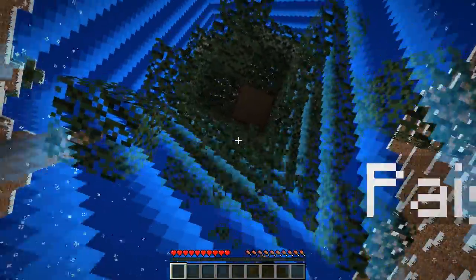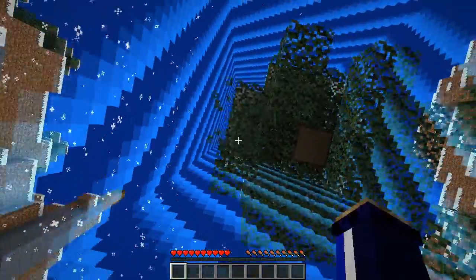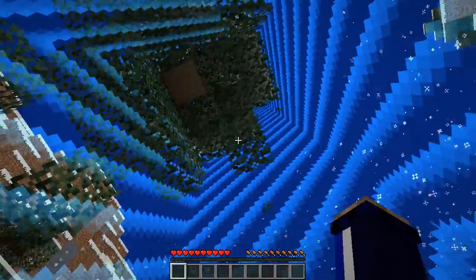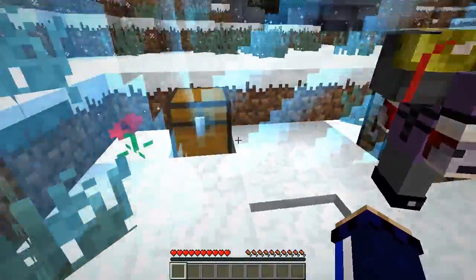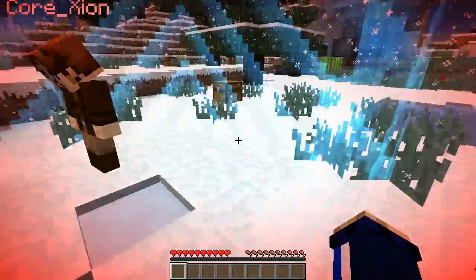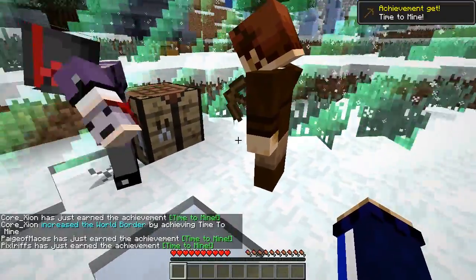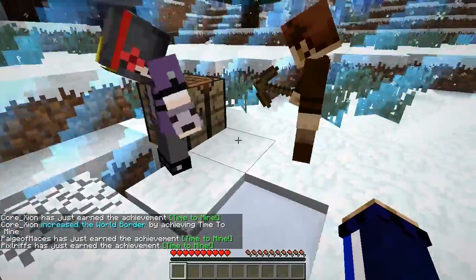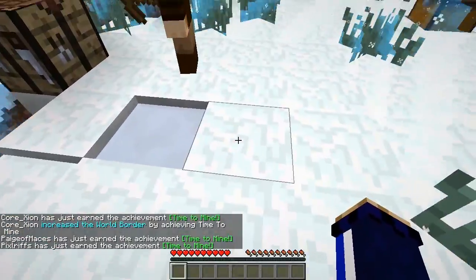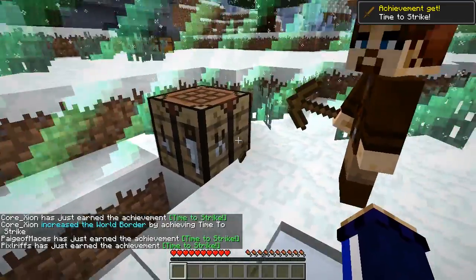The top of the tree isn't going to come down. I'm trying to get saplings from the leaves I can reach, but we'll need to pillar up and get that in a second. Make some sticks — sticks are always useful. I can't quite reach any of the chests yet. I was expecting the border to expand half a block for each person, but it looks like it's just doing half a block at a time, which is a little bit frustrating.